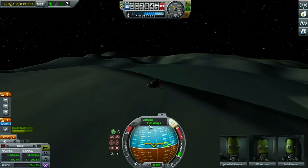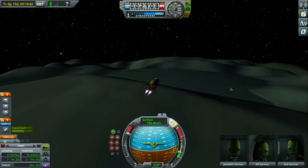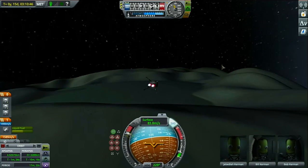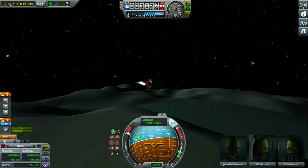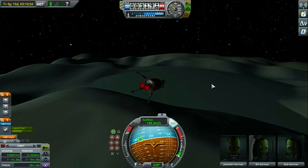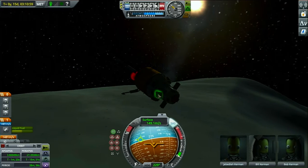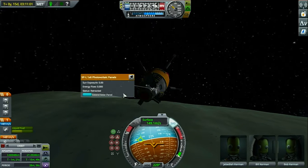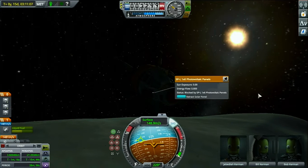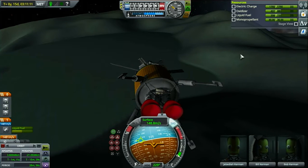Alright, here we go, here we go, here we go — let's go! We're landing on an ice lake! We've still got a thousand meters a second — that's enough to land us back on Kerbin if we're careful. Let's extend our solar panels because I was not smart and didn't bind them to a group. There we go — that way we won't run out of electric charge.